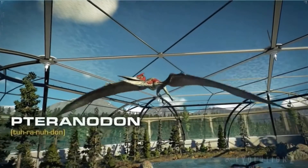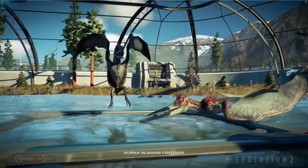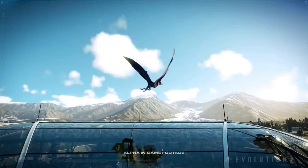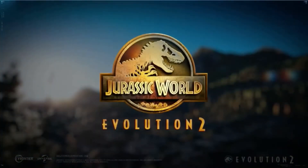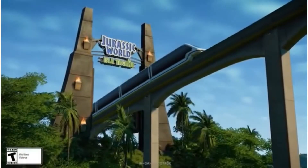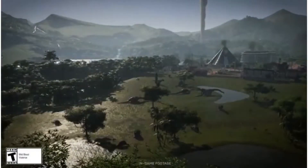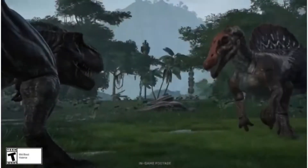The other creature I haven't spoken about yet is the Quetzalcoatlus, which I think will be added in the DLC for Jurassic World Dominion, because it's a much larger flying reptile than all of the other creatures we've seen so far. We may end up getting something like an Aerotitan when the game launches in November. The Quetzalcoatlus will hopefully add a whole new dynamic to flying reptiles in the game.